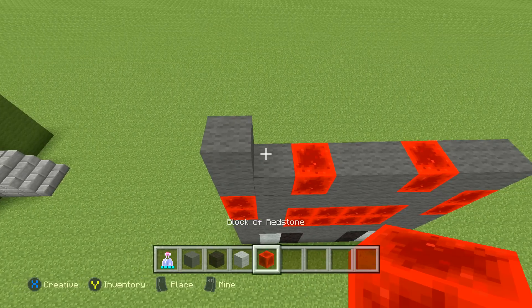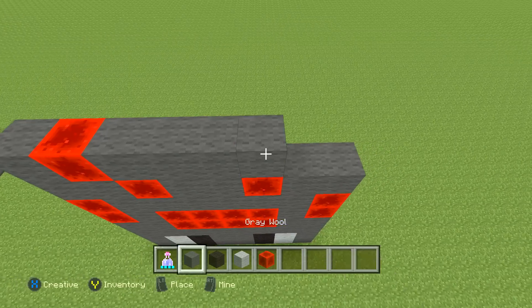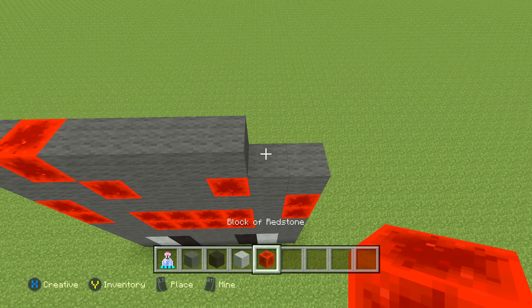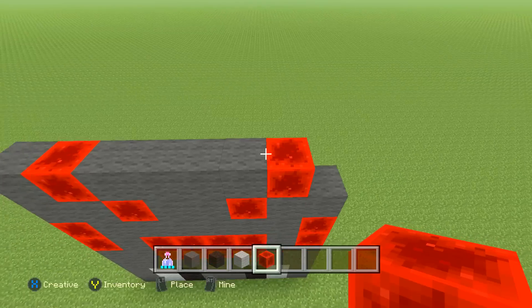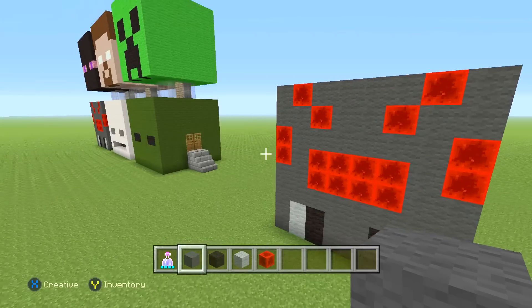Next row is going to be one gray wool, one red wool, four gray wool, one redstone, then one gray wool. And that's it for the front of the Spider.